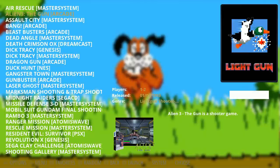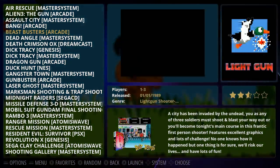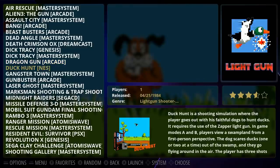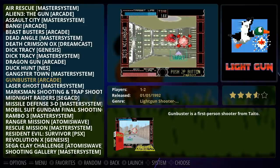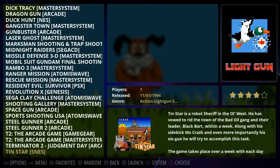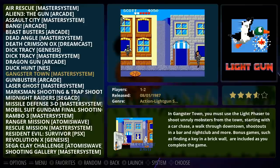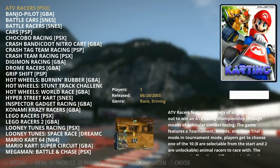The light gun collection is pretty standard — Death Crimson is a notable inclusion that a lot of people don't include. Other light gun games include NES duck gun, Dragon Gun, Gun Buster, Steel Gunner 1 and 2. Zombie Raid is missing, along with quite a few others, but there are some fun ones especially for the Thomas Wave and Dreamcast. The Sinden light gun software doesn't appear to be installed.